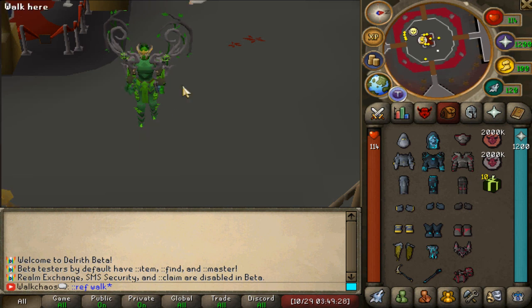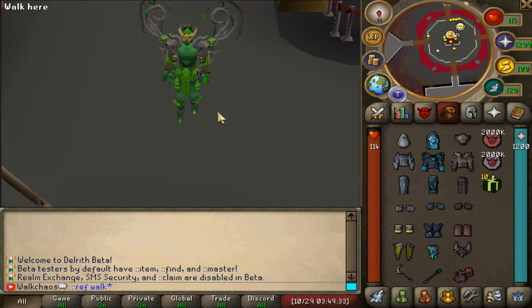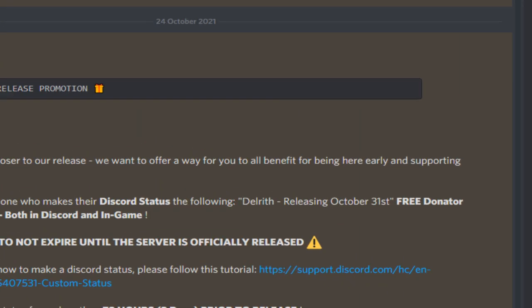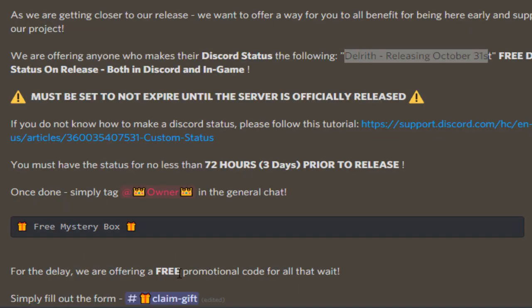Another thing you guys can do to get a little head start is a promotion called the special pre-release promotion. I'm gonna show you guys it on the Discord. Everyone that puts into their status 'Delworth releasing October 31st' is gonna get themselves a free donator status on release as well as a mystery box. That's absolutely op - definitely make sure to join the Discord and read through everything, there's a guide as well on how to do that.